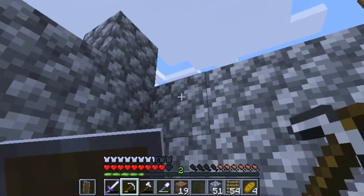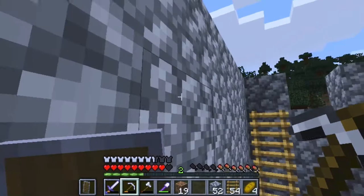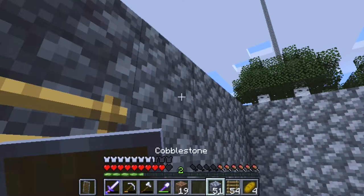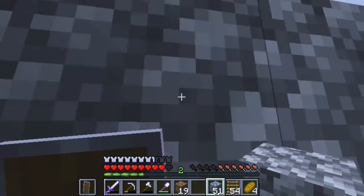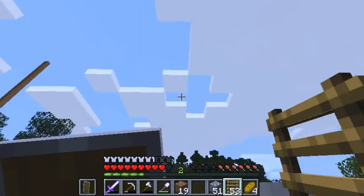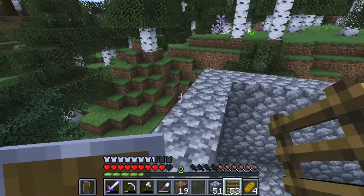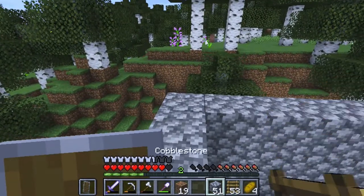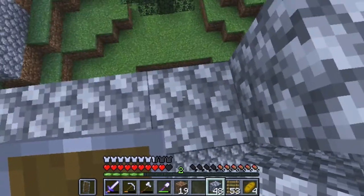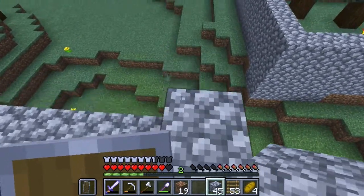One, two - I need to make one more layer. I think I have enough cobblestone for one more layer - let's put that up there. I want to check how this looks from the other side. This is going to look really cool.